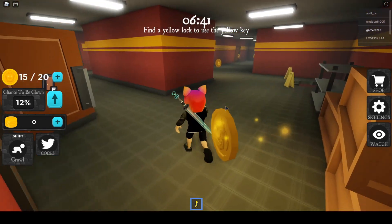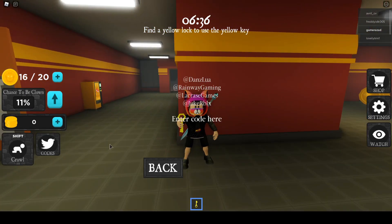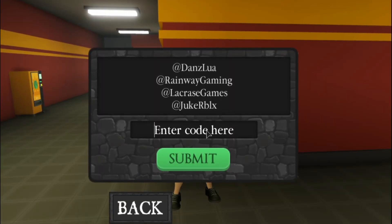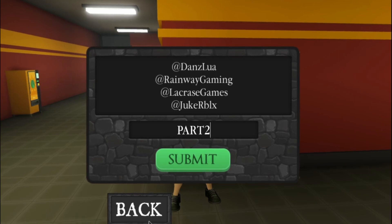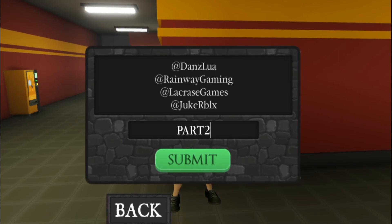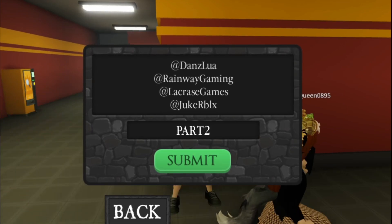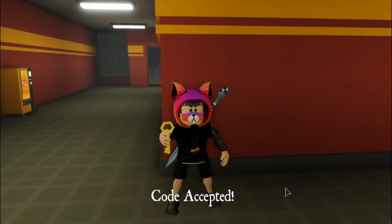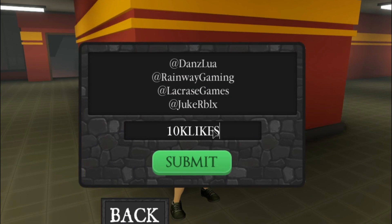After doing that, you have to click on the scores icon and then tap the first code, which is 'new coding' — you can find it on the game page. It's part 2. I'm not sure exactly what this will give, but I guess it should give you some kind of coin. Let's click submit — and we got 250 coins! That's pretty cool.